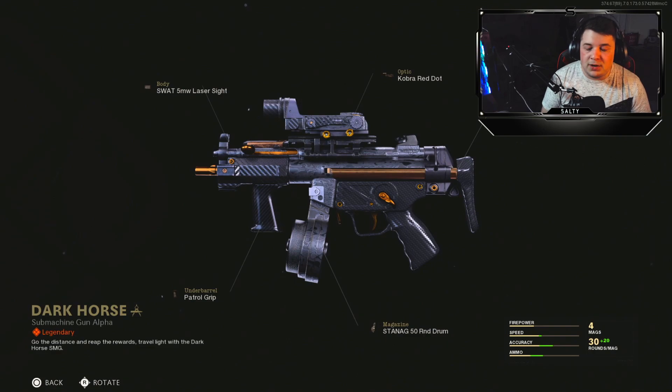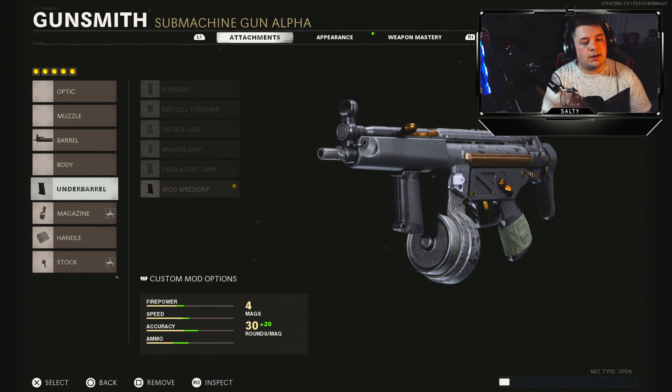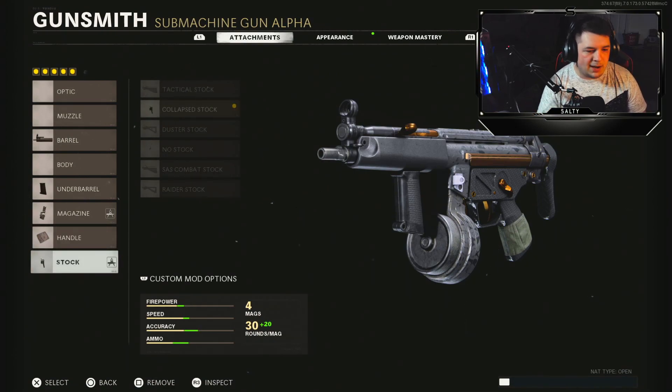I'm going to go over the attachments for you guys so you can see what I'll be running. For the barrel I'll go with the 9.5 inch Ranger to maximize bullet velocity. On the underbarrel we have the F-Spot Speed Grip for horizontal recoil control — there's not much in the vertical category when running the Ranger barrel, it's pretty easy to control. For the magazine we have the 50-round drum, which comes right on the blueprint. 50 bullets is plenty. Airborne Elastic Wrap to maximize aim-down-sight time, and we keep the Collapsible Stock for sprint-to-fire time with zero cons to running it.